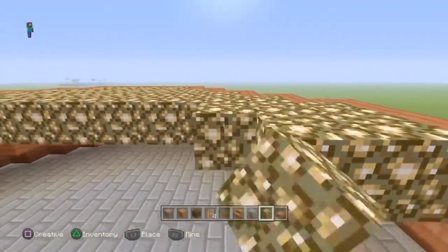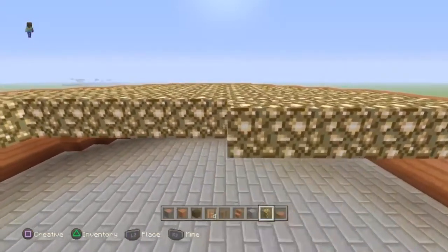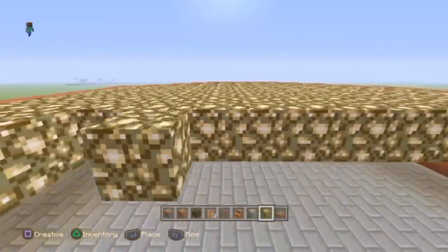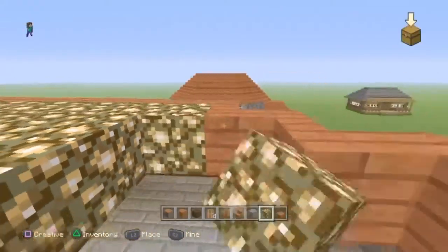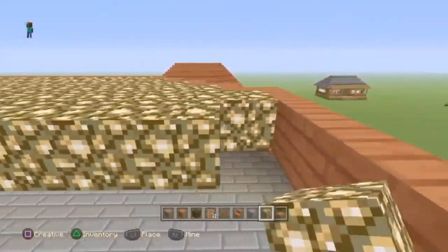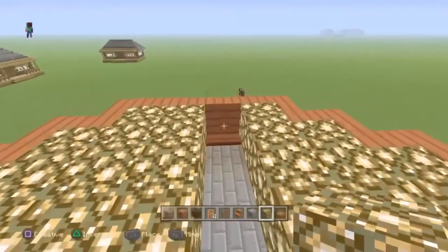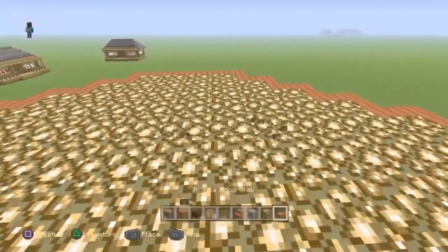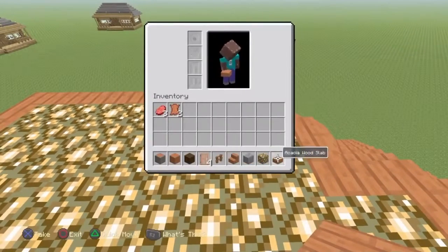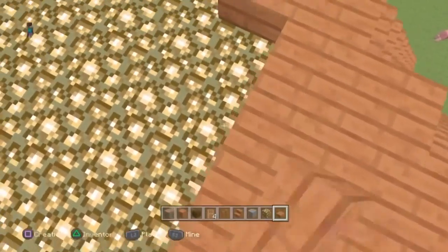This is pretty much so mobs can't spawn on top of the house. And if you want to build something in this room here, then you've got your light straight away. You might want a little hidden chest room or your enchanting room up there. So just place all the glowstone blocks in there. Once you've finished that, get the Acacia wood slabs and go all the way along there — another layer of that and it will all be good.